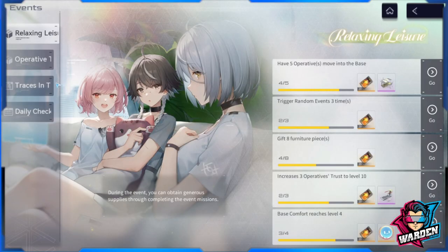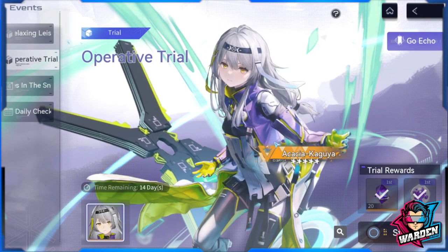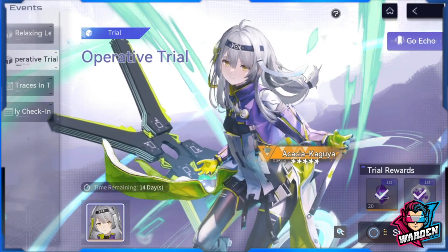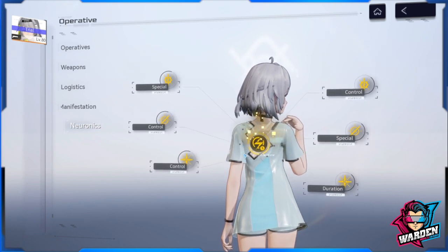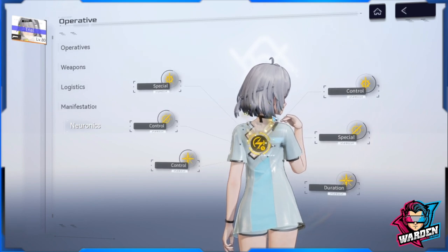Let's go to the trial — there is still a trial available here. If you missed the trial for the current limited banner, here is Kaguya. Going to her neurotics, you can see six unlocked neurotics: the middle circle has four lights already on and the middle icon has changed, indicating all six are unlocked. This is proof that we can unlock all six, but it happens at level 80.